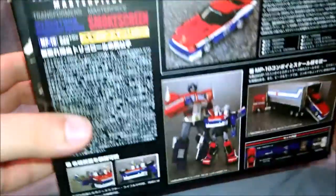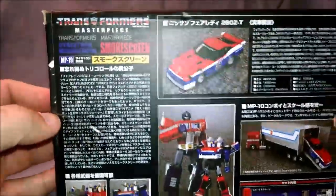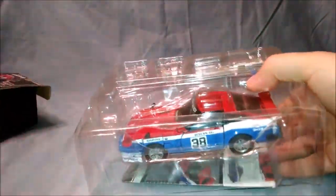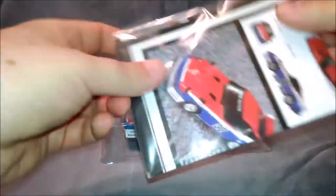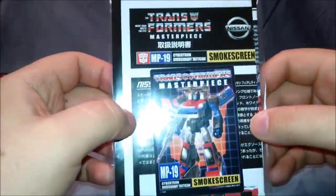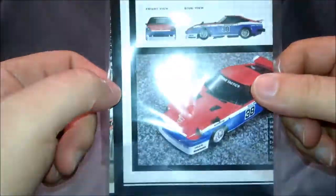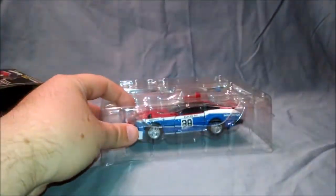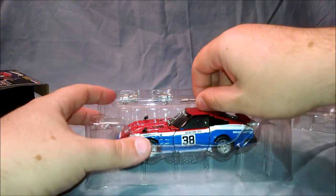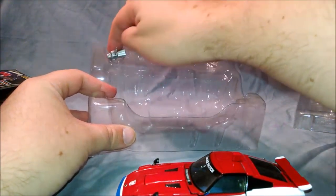Still the newer Takara Tomy branding on it. So what's inside the box? Smokescreen! Instructions are still sealed — well, I've opened them — because I've pretty much figured out all the transformations for the Datsuns. They're pretty much the same. Same thing: card instructions, high quality. Let's open up Smokescreen first.